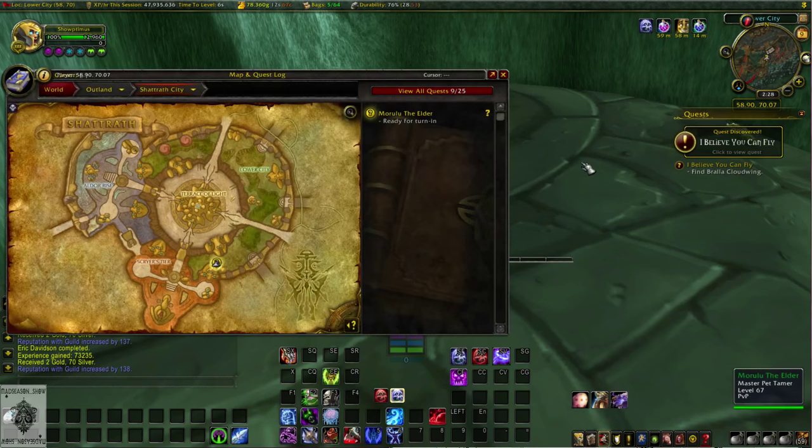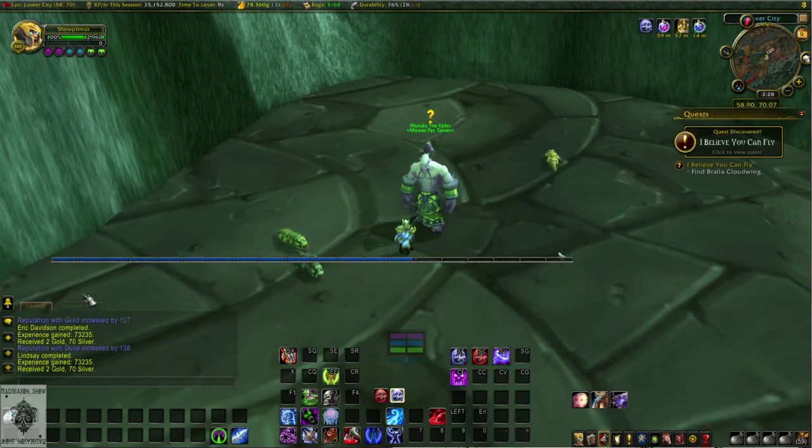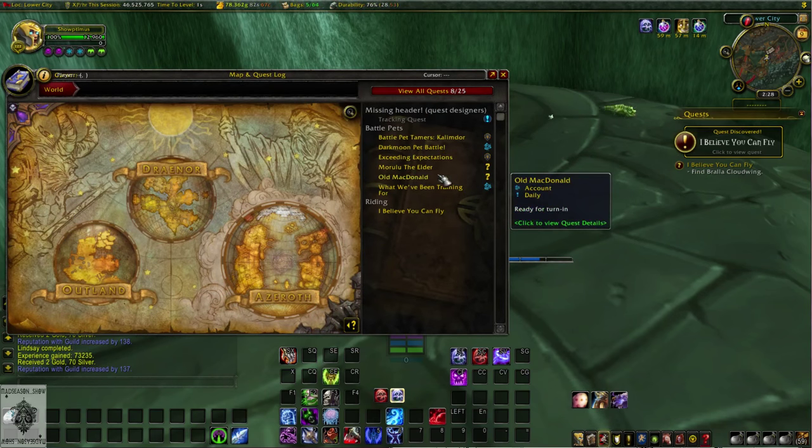There are four different pet battle quests you can get that have a really special property, and that's the fact that you can turn them in on any character on your account through your quest log.